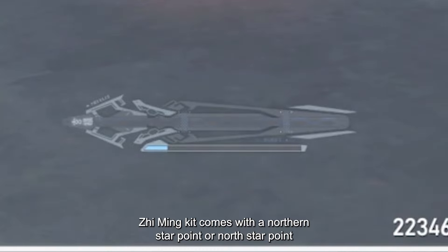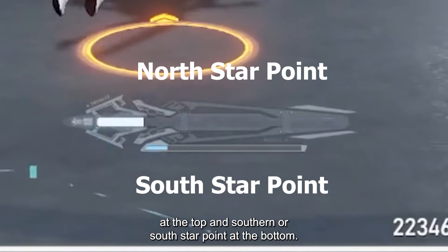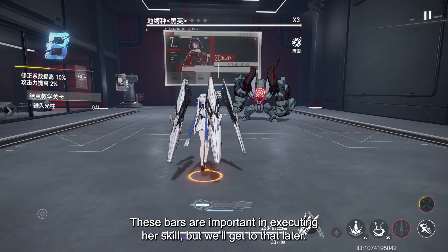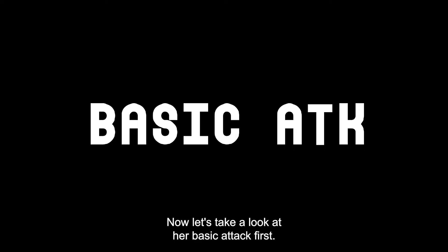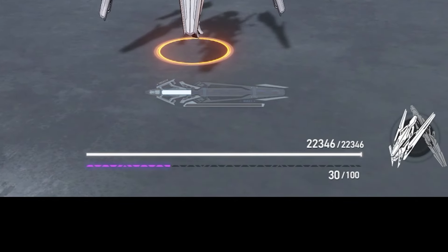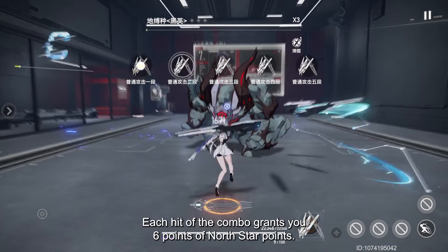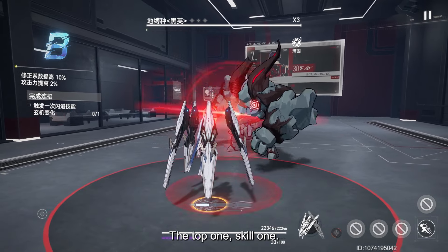Combat kit. Ziming's kit comes with a North Star Point bar at the top and a South Star Point bar at the bottom. These bars are important in executing her skills. Both bars consist of 120 points each, which can be gained through various ways. Her basic attack deals a total of 5 combos at max. A full combo grants 30 Divine Grace, and the full execution at level 35 results in 992% damage. Each hit of the combo grants 6 points of North Star Point.